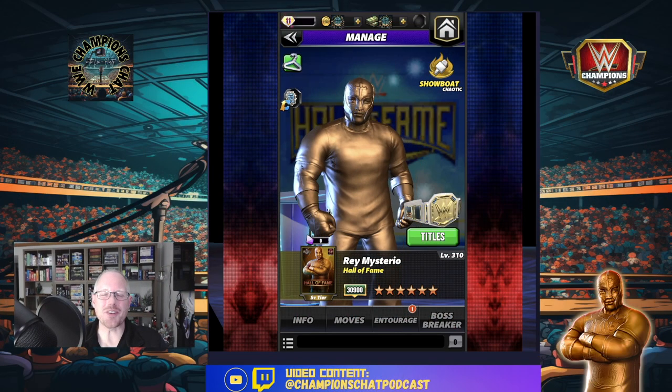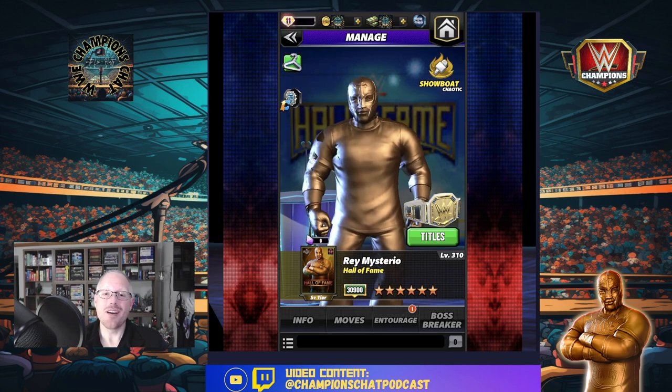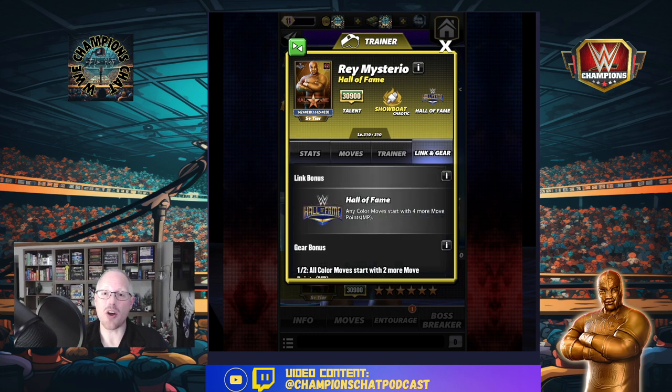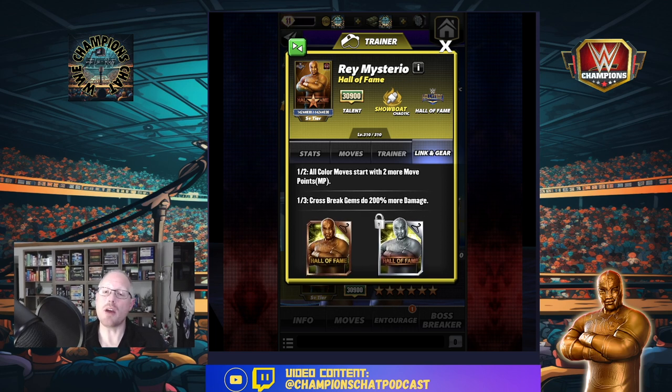What's up WWE Champions universe, this is Lee from Champions Chat and this is your preview of Rey Mysterio Hall of Fame. He is of course a Hall of Fame era showboat that is chaotic and we're debuting him, previewing him at six star bronze. He has the standard Hall of Fame link which is all color moves start with four more MP, and he has two gears - silver and gold. If you have one of those gears, doesn't matter which color, all color moves start with two more MP.